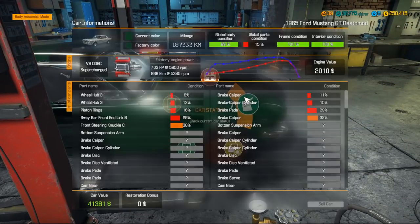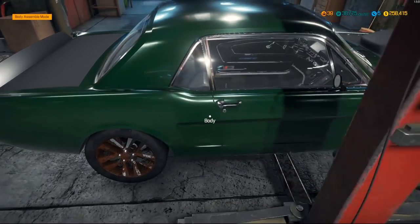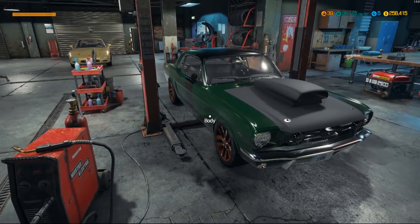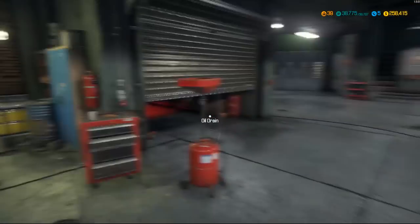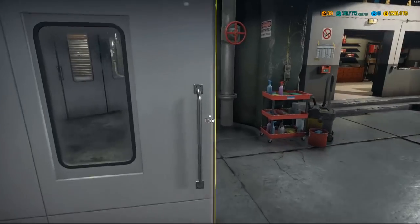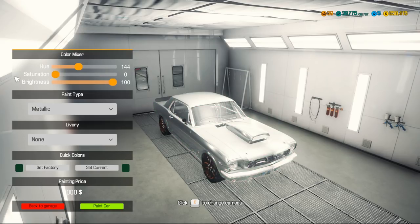Next we're gonna roll this into the paint booth before we do anything with the tires. The exterior body condition is 89% — that's just because the interior is not quite there and we have nothing in the interior yet. Let's just roll this into the paint shop. Can't dyno it yet, but it says the base horsepower is 709. I find that hard to believe but we're gonna try and bump that past 709 with a few mods.